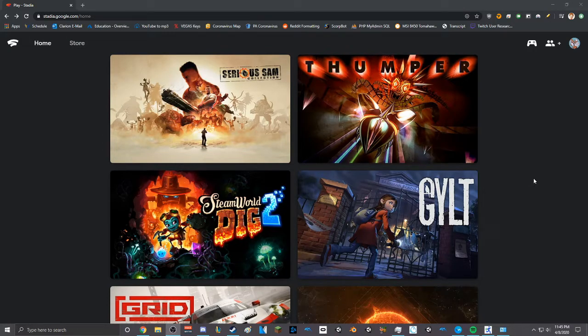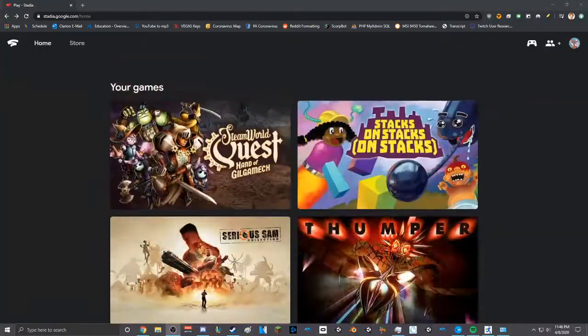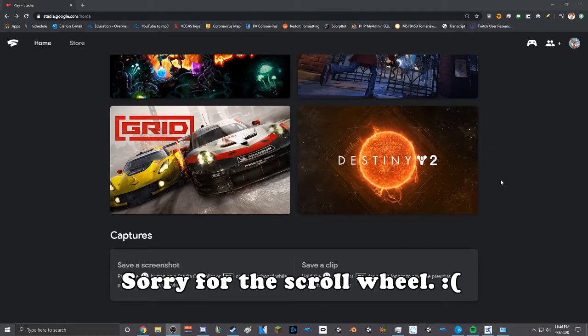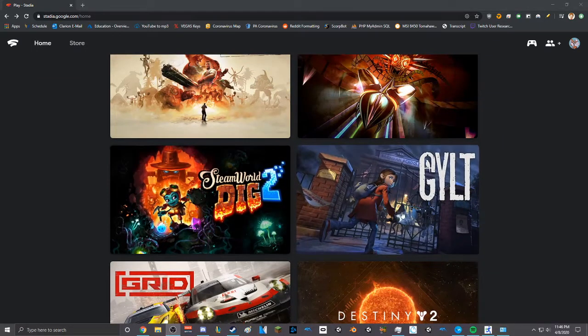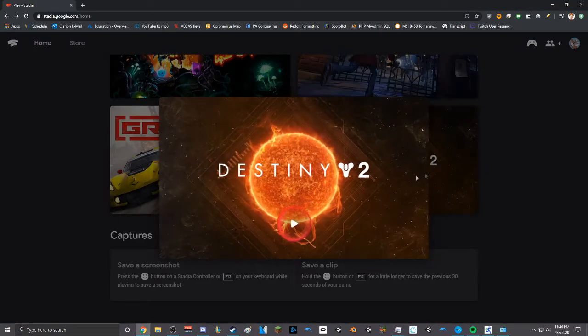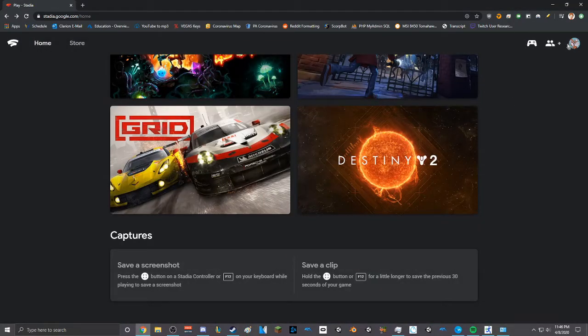You can get a free two-month trial of Stadia Pro, so you can get all these games for free. The only game that I own that's both on Steam and on this, I believe, is Destiny 2, so we will try to jump onto that. And if we go into my settings here real quick,